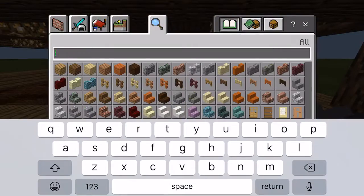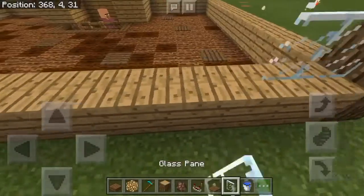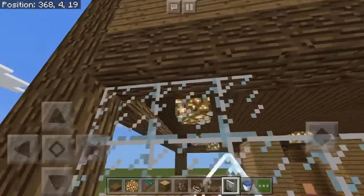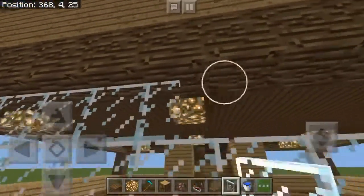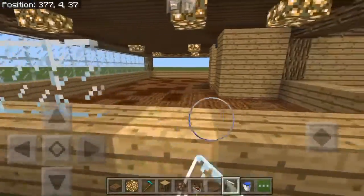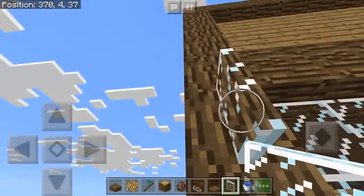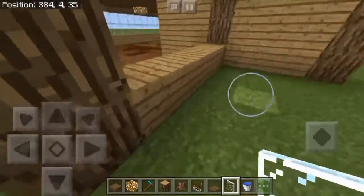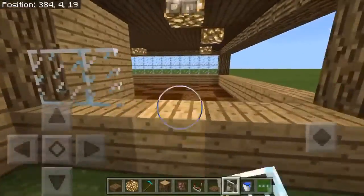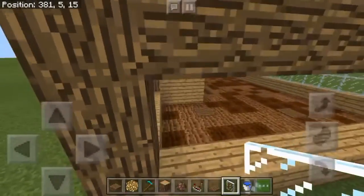Now get out your glass and place it around the farm. It doesn't matter what kind of glass you use — it's just here to keep your villagers inside. Don't put a doorway going inside because villagers can open doors and they'll escape. Just cover the entire thing with glass all the way around; if you need to get in there, break and replace the glass.